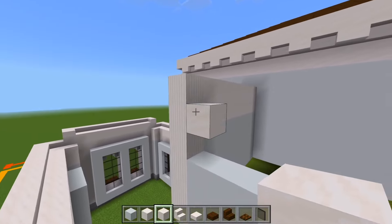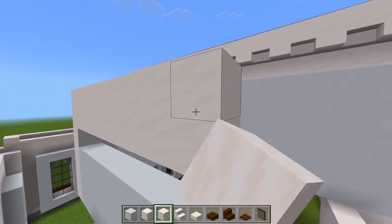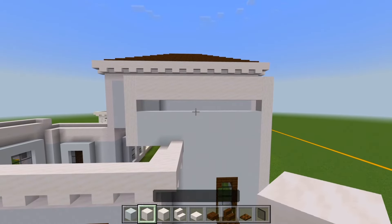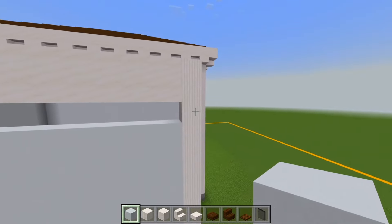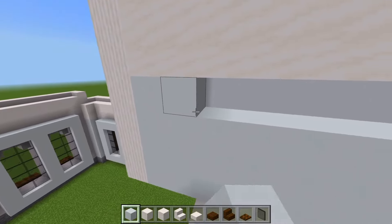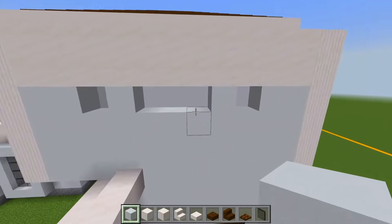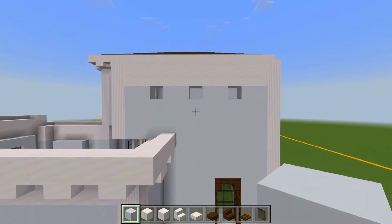Now switch back to the white concrete. We'll have two layers up against the pillar on each side. We'll skip over one space on each side, and then place another one right next to that. So we're left with these three windows.